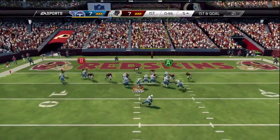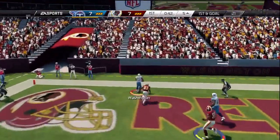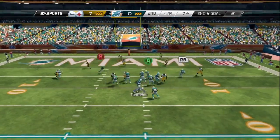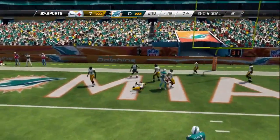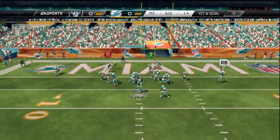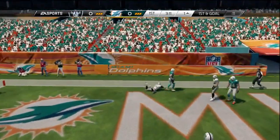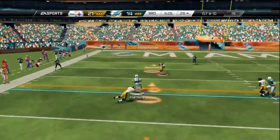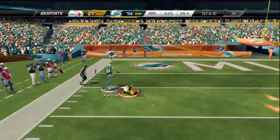Let's start with the best route in the game, which in my opinion is the comeback route. With the wide receiver playing in tight, it makes it that much easier for anybody to throw. Once we see press coverage, all we do is wait for the X receiver to get a couple yards upfield, pass lead to the inside, click on, continue to hold the analog stick to the inside, press Y, and make the catch.